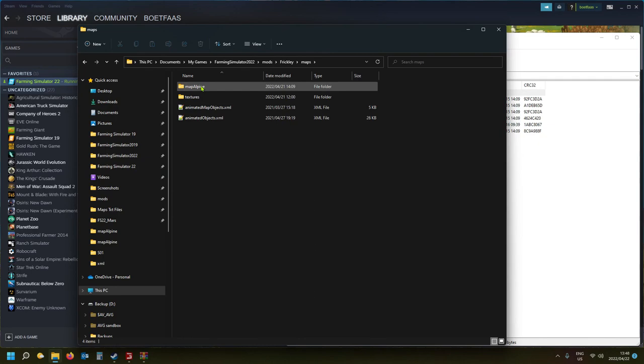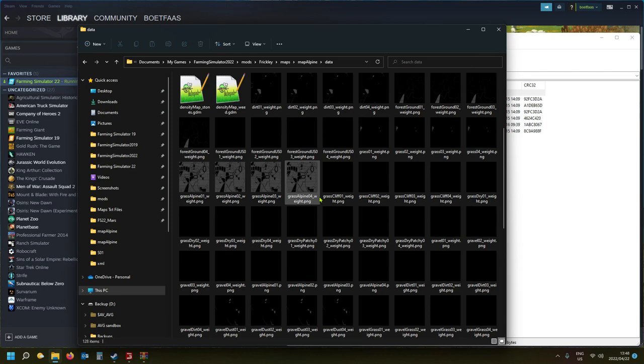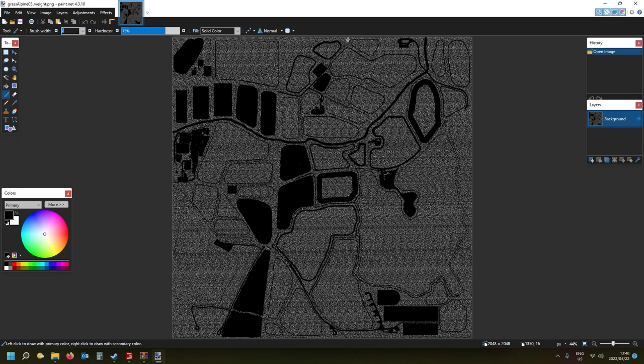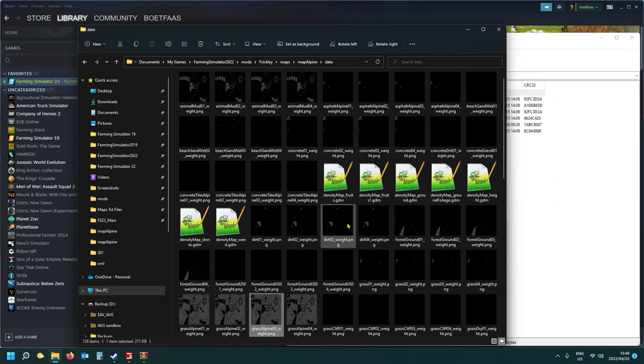If you go into any map's data folder you'll find weight files. When you open one, you'll see it's an image — in the case of these weight files it's in black and white, with a scale between pure black and pure white and all the grays in between. The amount of something — like soil type — is determined by the color value on the weight map. Precision farming has bands of different soil types stored in a PNG weight file.